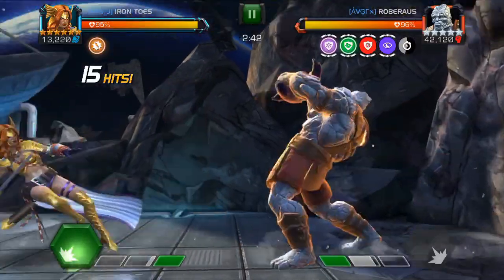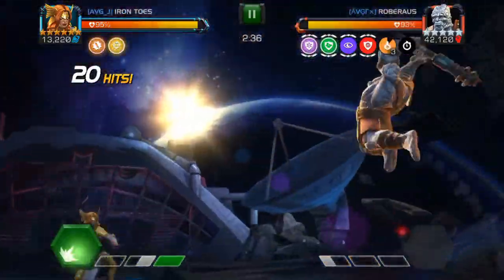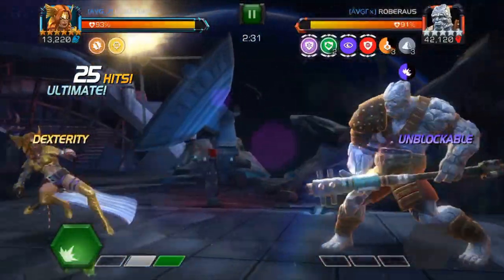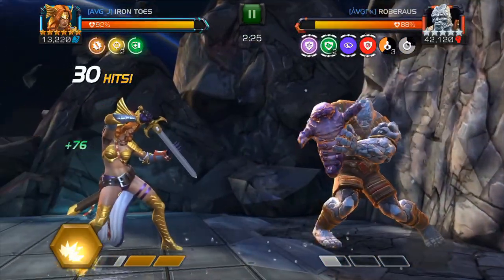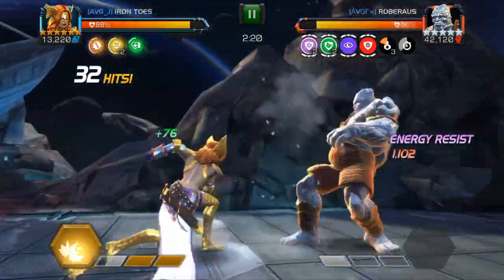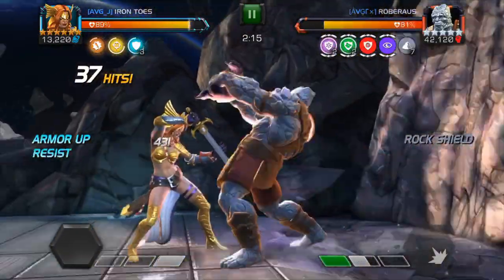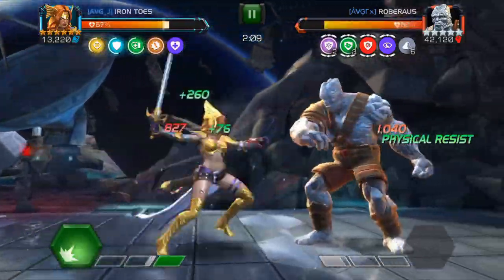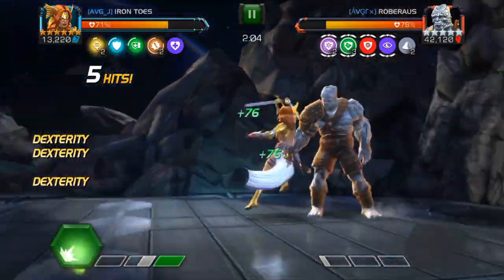Always block as much as you can so you can bait his heavy attack — it's very easy to evade. And you can evade his Special 2 as well. His Special 2 is much easier to evade: you just back up, back up, back up. Special 1 is unblockable, but it can be evaded — you just start dashing back when his foot hits the ground. Evade his heavy. Another piece of advice when you're fighting a boss: don't get hit.